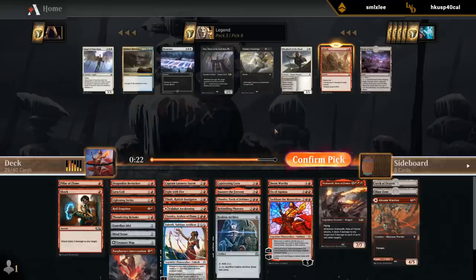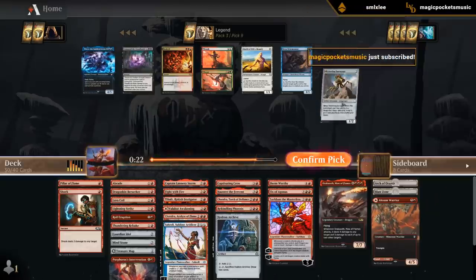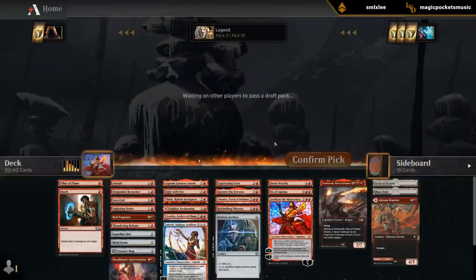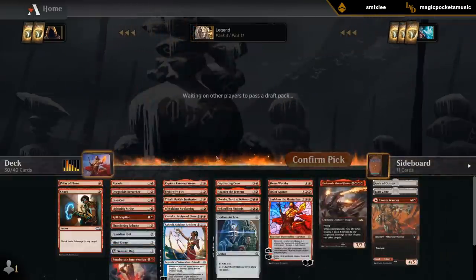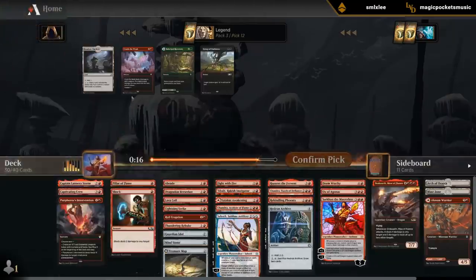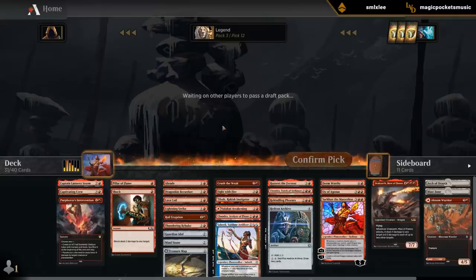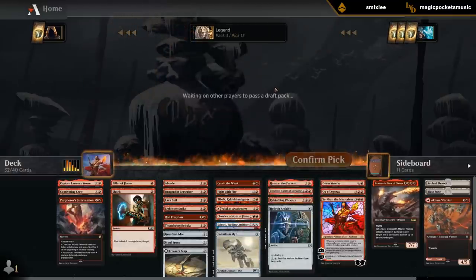Braids is perfect. It's not too difficult to draft a monocolor deck in this cube as it turns out. I need to make some tough cuts — someone can have their Bannerets, I'll take Phylath. Some of our weaker cards: maybe Intervention, Captain Lannery, Captivating Crew. We did wheel Crush the Weak, so that's something I can consider. It's a bit of a nombo with our Saheeli and Tybalt but a nice anti-aggro card, and mostly an anti-token card specifically.